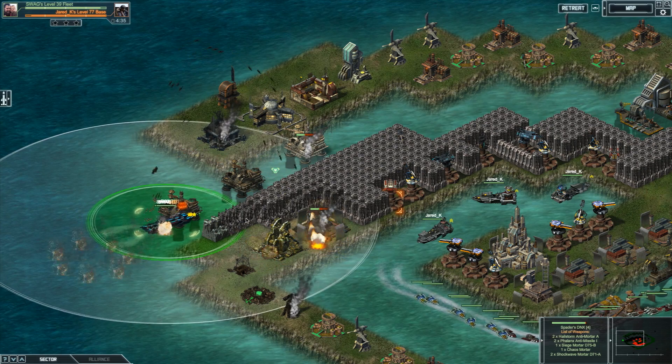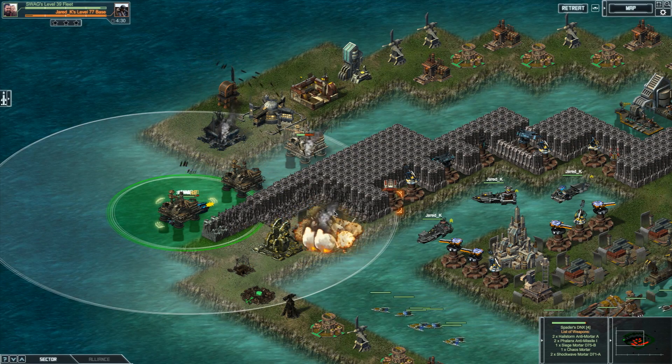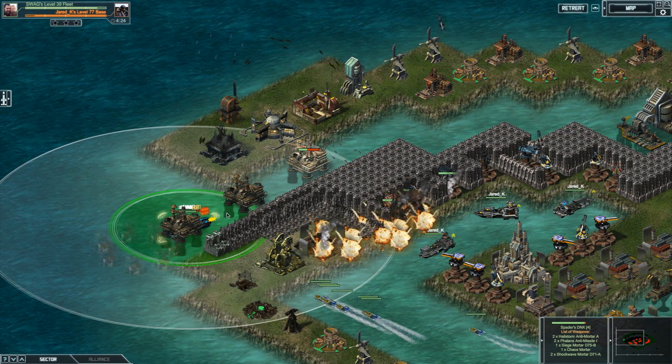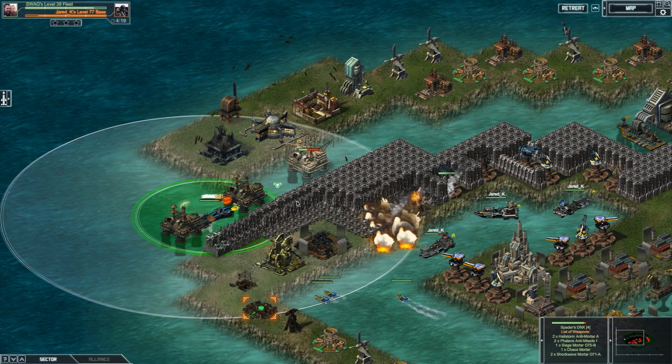In Eye of the Storm, sink enough Typhoons and you can get the blueprint for Spader's Dreadnought X. This version of the DNX is faster and features increased bonuses to evade, explosive defense, missile defense, mortar reload, splash, and even includes a new bonus to radioactive defense.